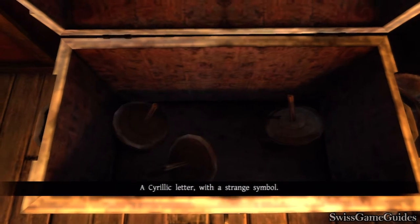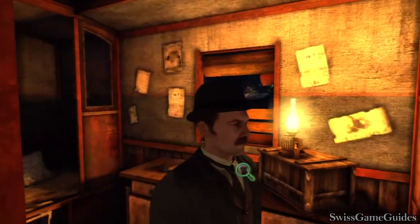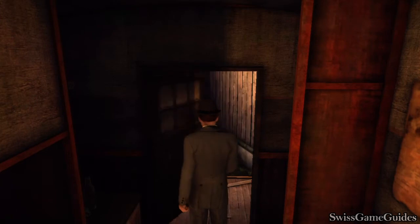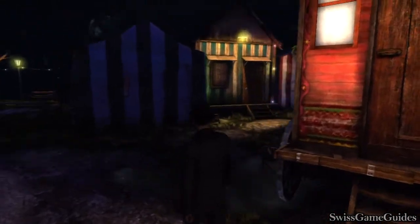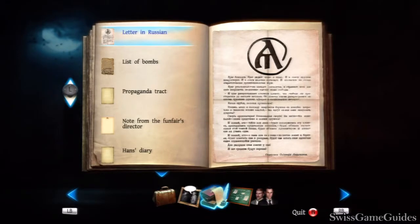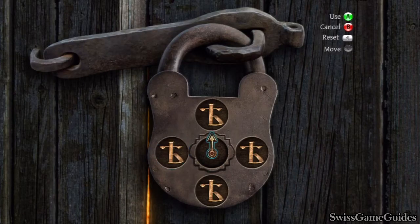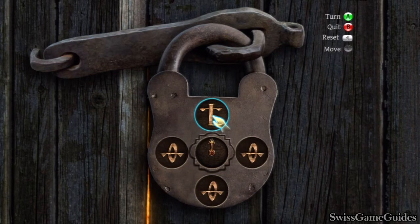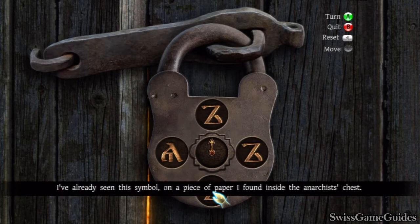A Cyrillic letter with a strange symbol. There's a cube machine nearby — you can only put a cube in the middle. I've already seen this symbol on a piece of paper I found inside the anarchist's chest.